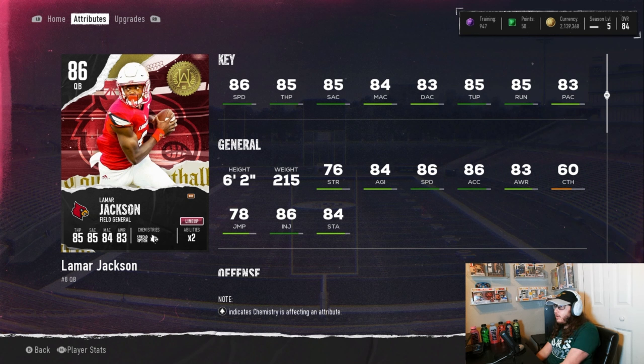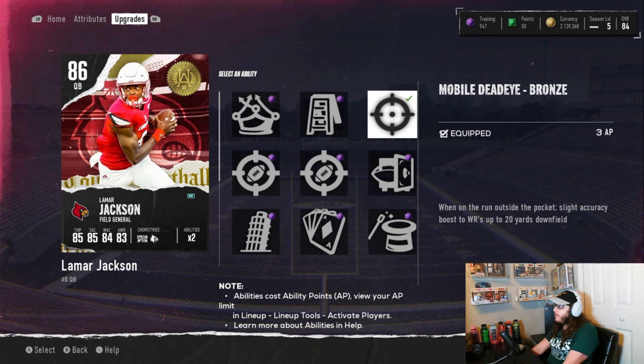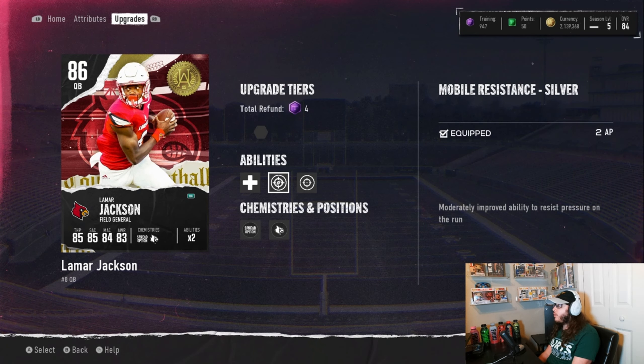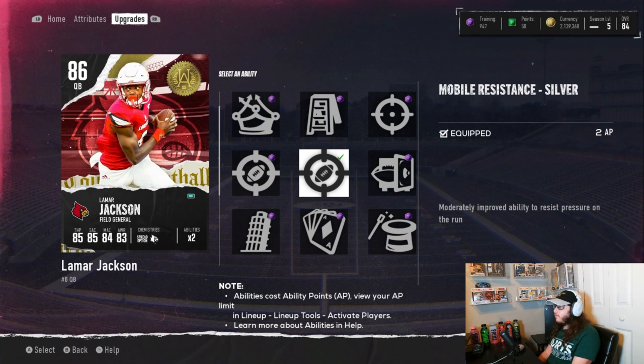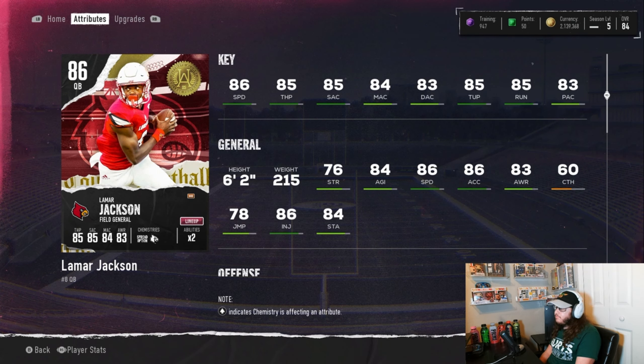Very, very stacked card. It's Lamar, so you already know he's going to have that speed and scramble ability. What I threw on him today: number one, Mobile Deadeye bronze level — when you run outside the pocket, slight accuracy boost to wide receivers up to 20 yards down the field. And also Mobile Resistance silver version — improves ability to resist pressure on the run. He already has an 85 throw on the run, so adding that should make it good.